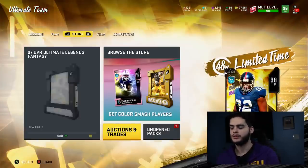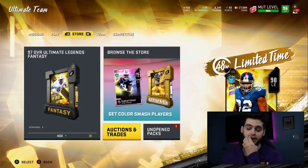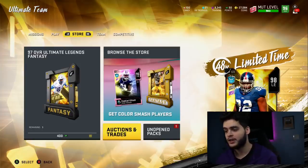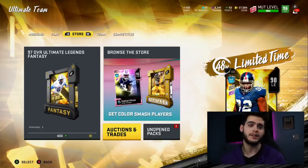Hey, what's going on everybody? It's Poodle back with another Madden Ultimate Team video. Today we got the brand new Easter eggs hatching and a bunch of new players. Some of these eggs are containing Color Smash players that are like 97 overall, and so far they're super cool. I got a sneak peek at a few as they were just coming out.